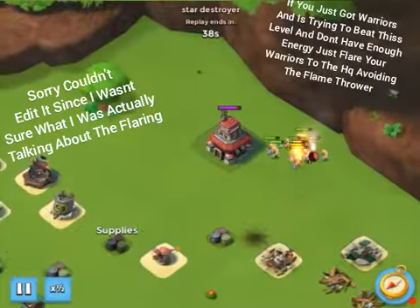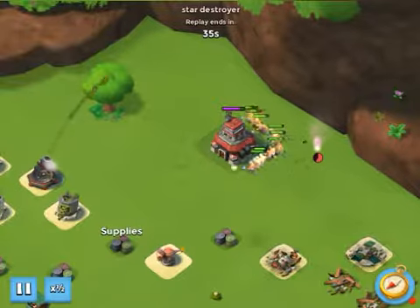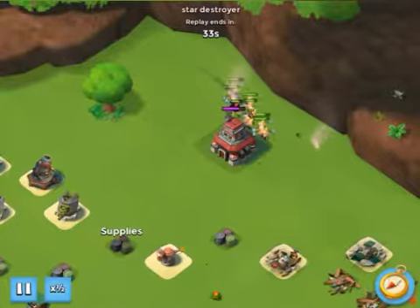You don't have to heal your warriors since they're going to re-heal themselves anyway. So when that shell shoots, you have to flare your warriors somewhere else so the shell actually misses your warriors.